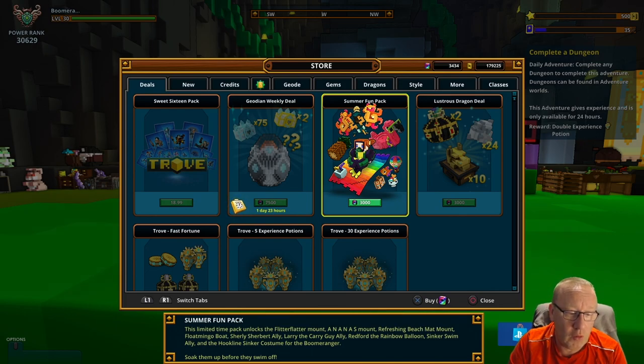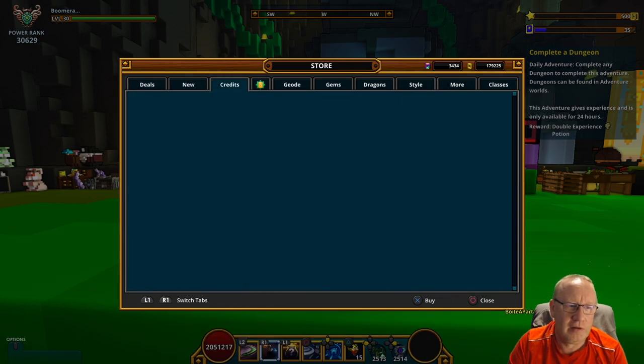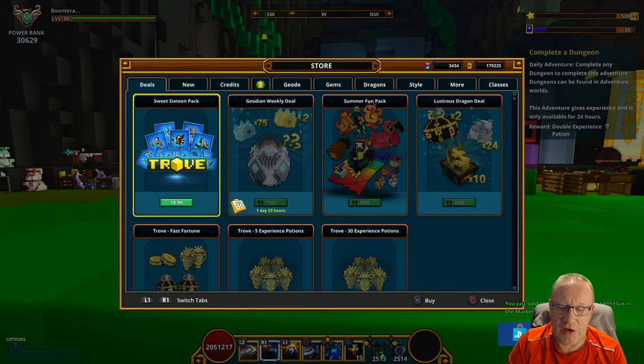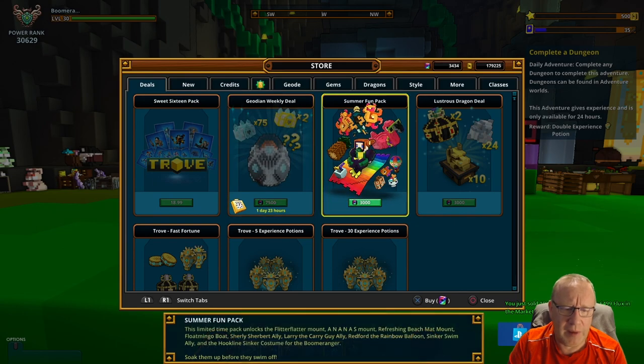Float Mingo boat, the Shirley Sherbet alloy, the Larry the Carry Gun alloy, the Redford the Rainbow Balloon - I'm taking that's an alloy as well - Sinker Swim alloy, and the Hook Line Sinker costume for the Boomeranger. If you were to buy this with cash it's going to cost around about 16 pound.